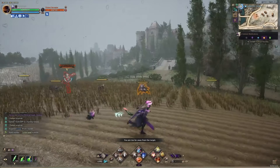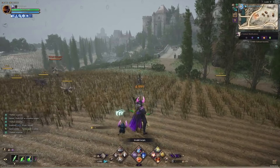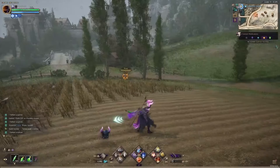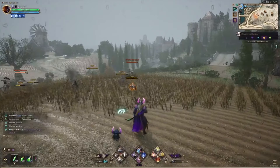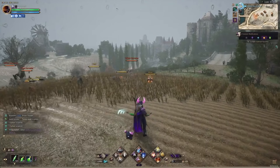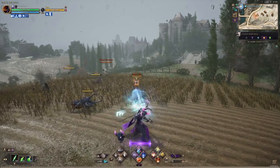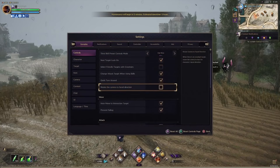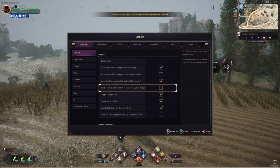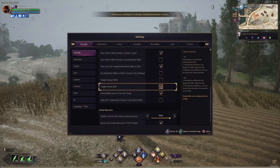If I tap it, it'll go until it reaches the point where the skill is supposed to launch and then launch itself. If I hold the button down — once the cooldown is up — it'll launch the skill when both the cooldown and cast time are done. I generally play with toggle charge skills off because I don't want to hold the button the entire time while fighting, since I can press other buttons like my block skill in the meantime.